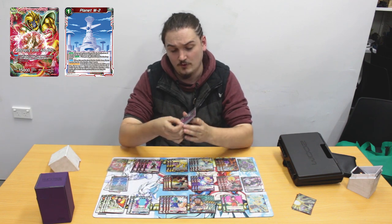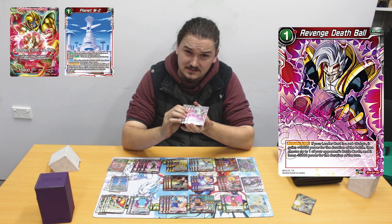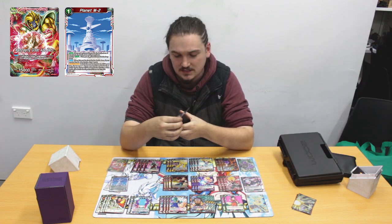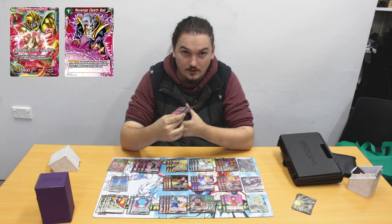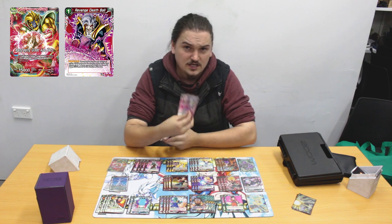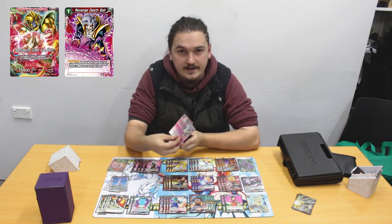I play 4 Revenge Death Balls — probably the strongest card in this deck, maybe in the game if you really think about how the value works. Because really it's just a 1 mana 25k boost if you're doing it on one thing, but you can pop other things on the field. 2 of these will kill most things in the game.